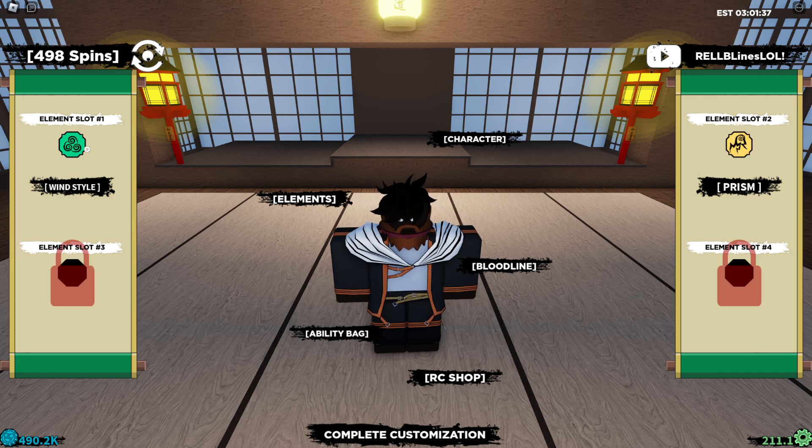Let's see if we can get a good element — we're getting the worst elements, we're actually getting the worst elements. Anyway, 'rel lines lol' — that's all the working codes for Shindo Life. I hope you enjoyed this video, like it, subscribe to the channel, comment your name, and I'll see you in the next video.